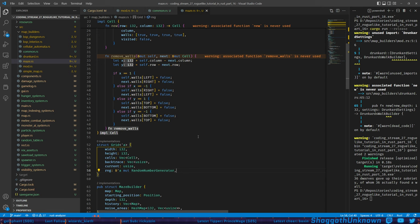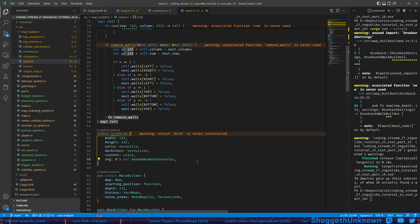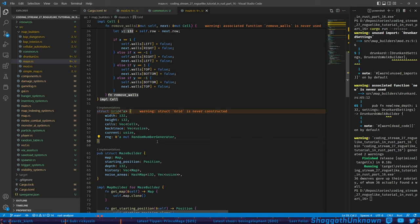We haven't talked much about lifetimes but we've been seeing them. The main thing is lifetimes are a way to prove to the compiler that things have a certain lifetime. When you're passing references around the compiler needs to know the reference will live long enough. You can get into weird cases especially with vectors of references. We're going to see a bit more about it here shortly.